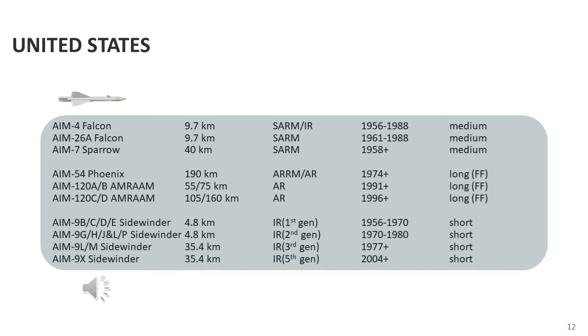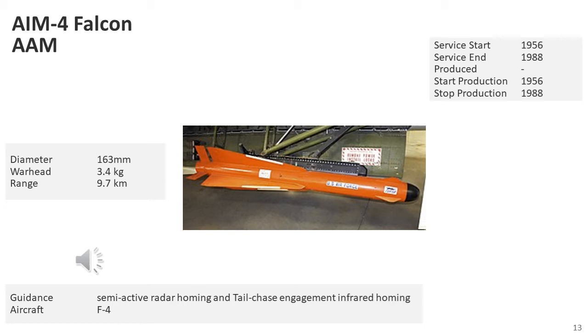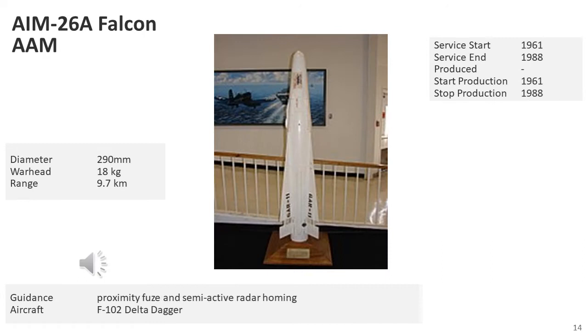Air-to-air missiles can be grouped into short-range or dogfight missiles, medium-range, and long-range fire-and-forget missiles. The US developed a wide range of all these types, as can be seen in this image. The Hughes AIM-4 Falcon was the first operational guided air-to-air missile of the United States Air Force; development began in 1946 and the weapon was first tested in 1949. The AIM-26 Falcon was a larger, more powerful version of the AIM-4 built by Hughes.